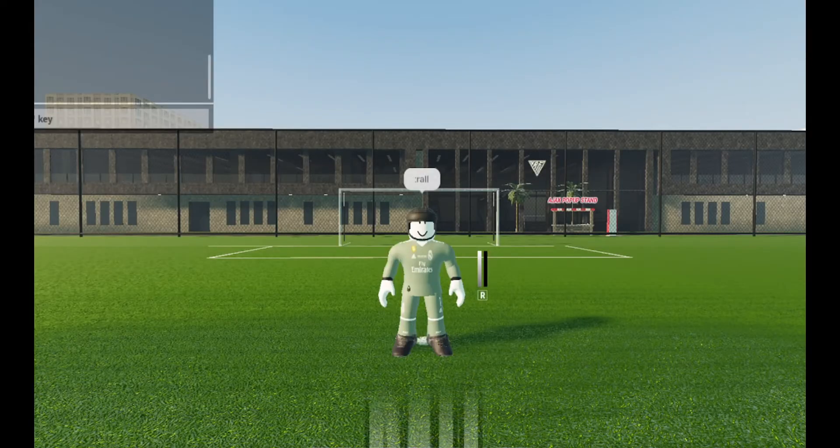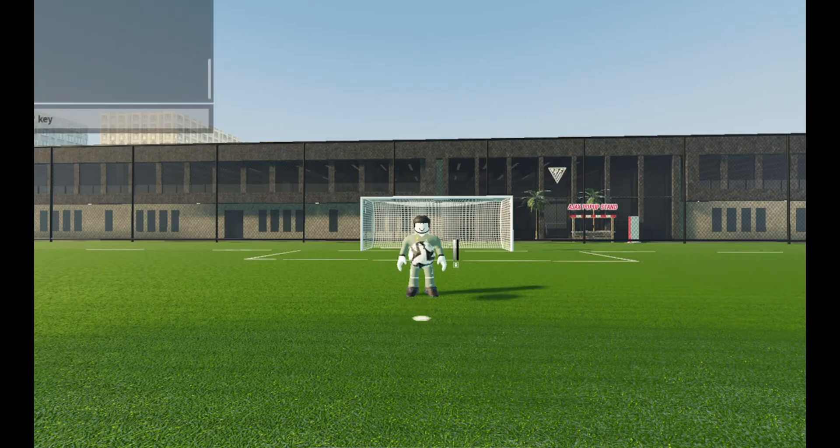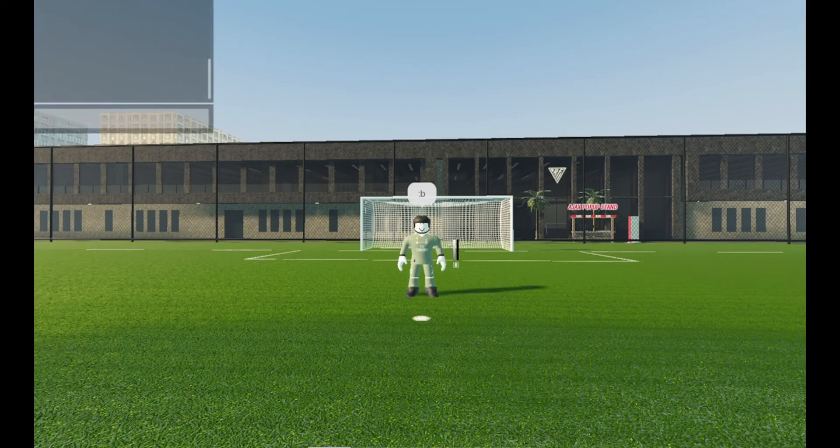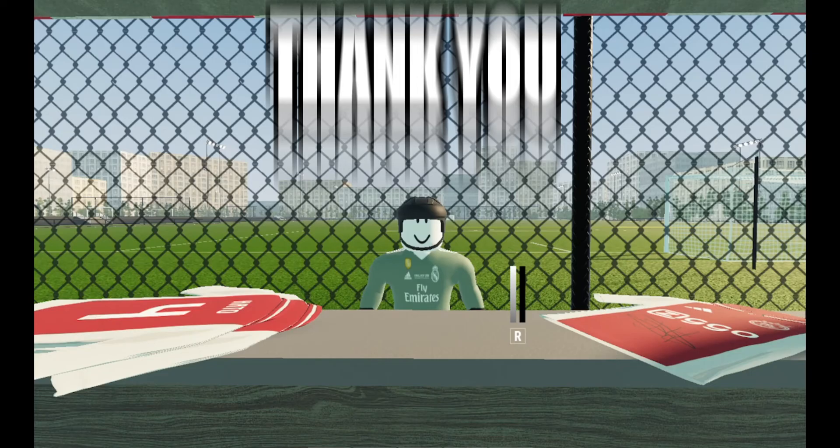The next command is R-all. It removes every single ball in the private training. The final command is a combination of PB and R-all — type in B. Every single ball in the private training will be removed and a ball will spawn in front of you.